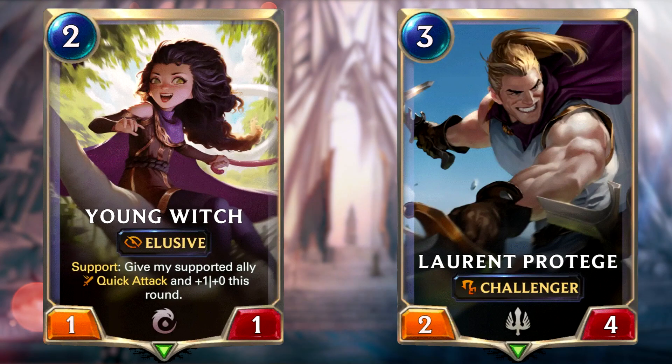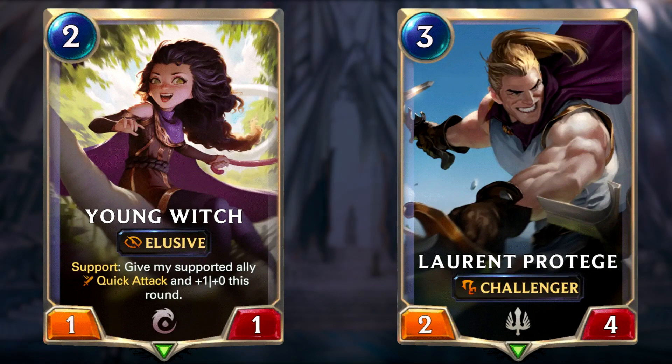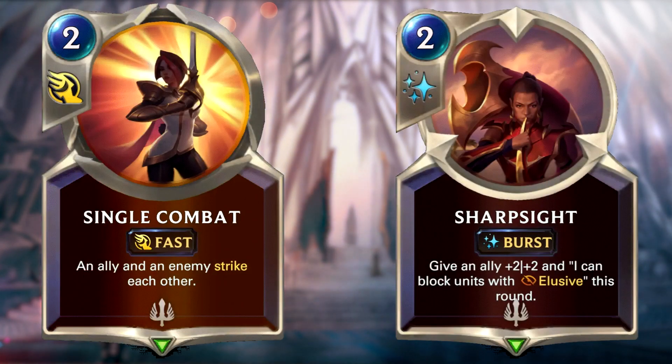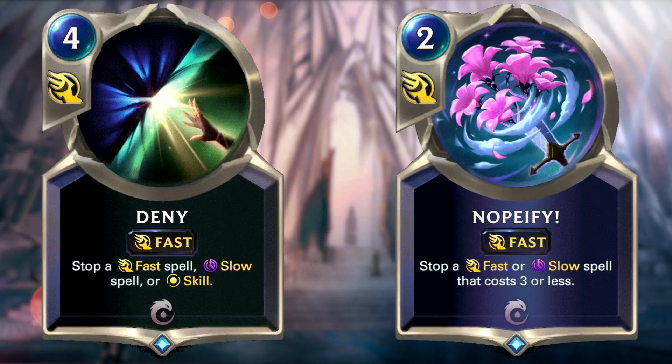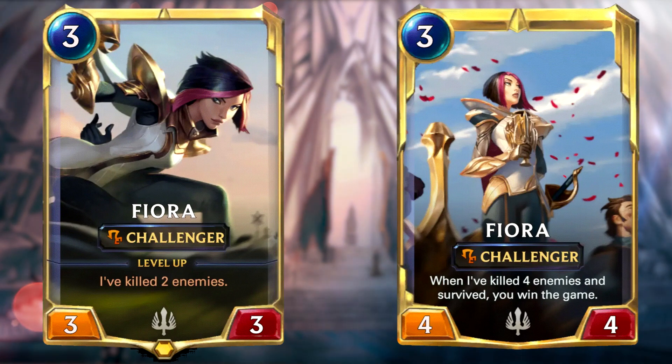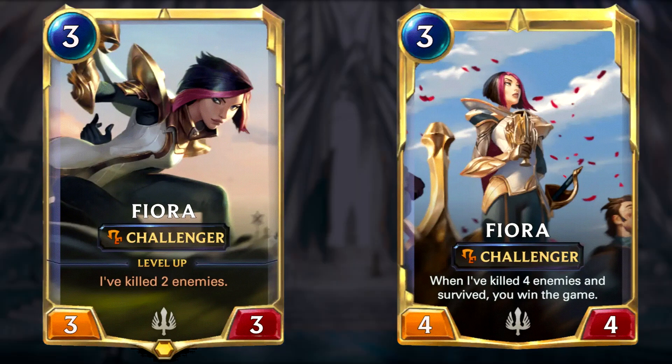Another way to keep your units alive is through Quick Attack, and Young Witch gives you access to this — she's one of my favourite cards from the Targon release. Link this card with a challenger such as Laurent Protege to have combats that suit you and take out your opponent with Quick Attack hitting them before they can hit you. There are also lots of tricks to punish your opponent's play, like Single Combat and Sharp Sight. You also have tools to counter big win condition spells with Deny. If value doesn't win you the game, you also have the Fiora win condition, which is easily achievable with all the barrier protection this deck provides.